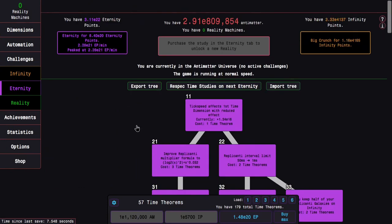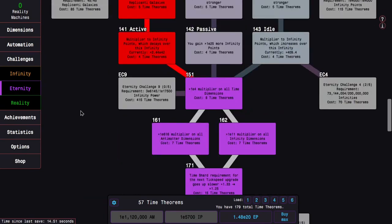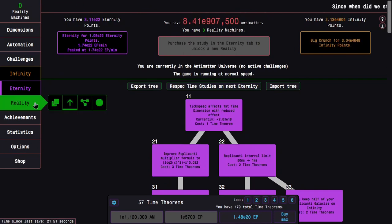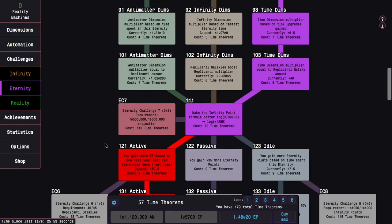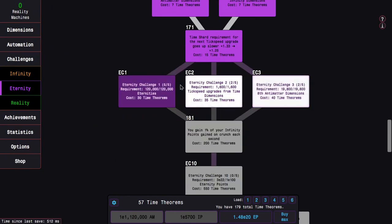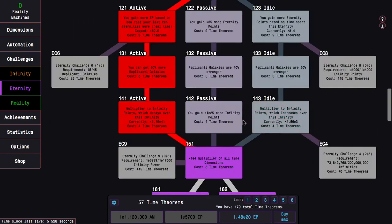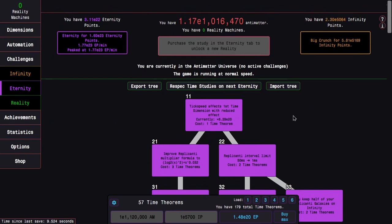There are also time theorems I can get from eternity points, so it's pretty interesting. I'm probably going to do another one of these runs because of how much I can progress — this means I can get more time theorems, and I always want more time theorems. Because the eternity challenges cost a lot of time theorems. Like one, two, and three I can do a full tree, but there's some I can't.